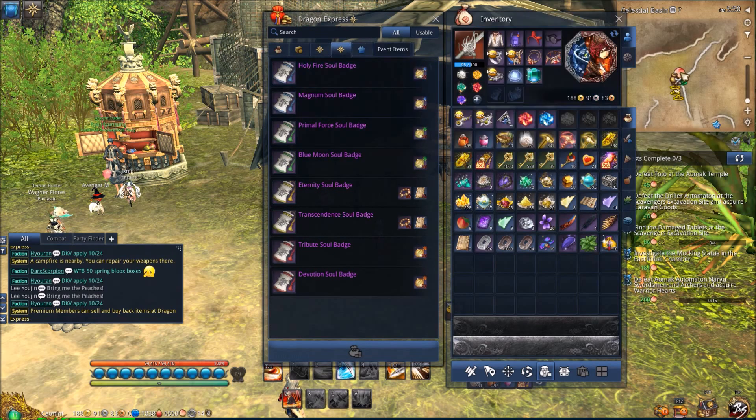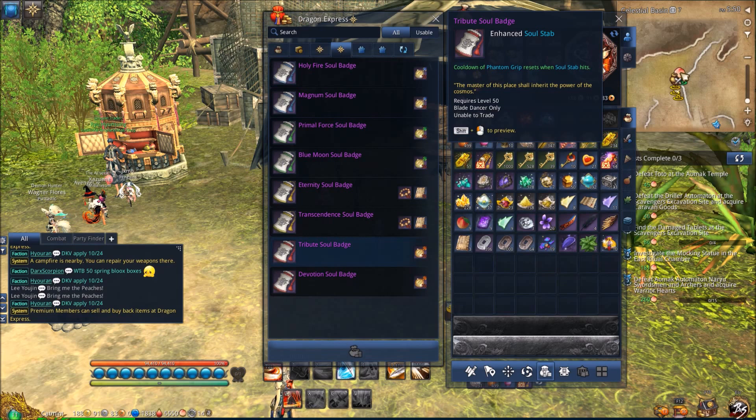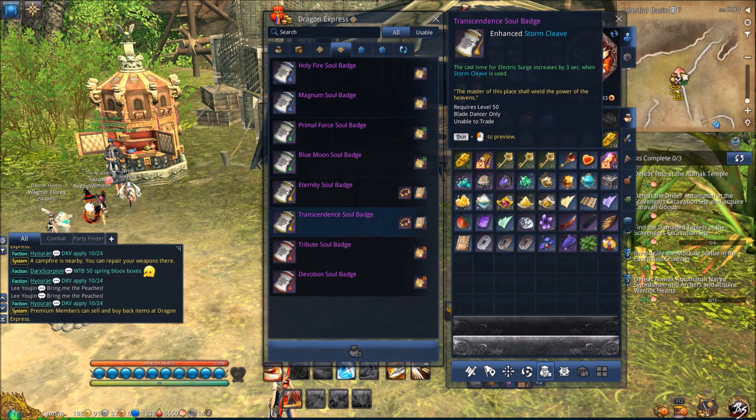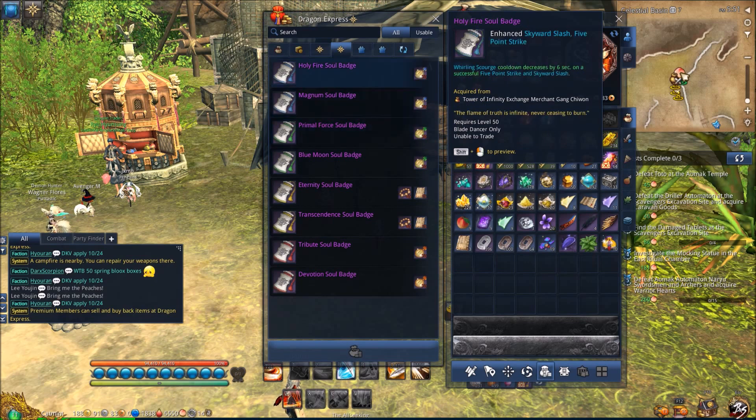Now let's look at soul badges. There's a bunch of them — I'll go through all of them quickly. This one you don't need, not very good. This one's okay — the cast time for Electric Surge increased by three seconds — but it's not super strong. These are for wind build, so you don't need them. Here are the two new ones for the new season: one is for wind build, so skip that.